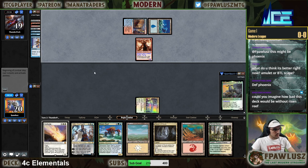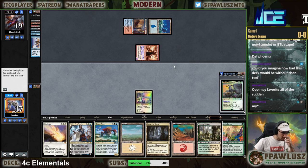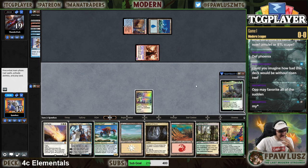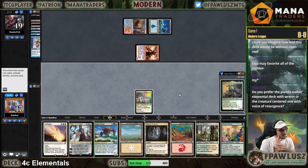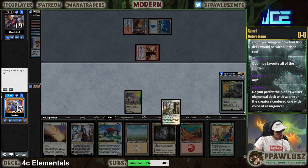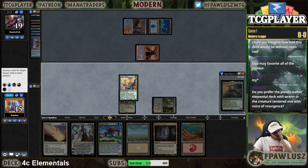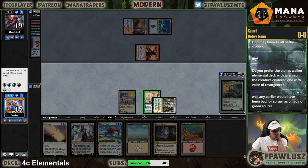Can you imagine how bad this deck would be without Recent Reef? Well, it wouldn't be a deck — that's like saying can you imagine how bad Amulet Titan would be without Primeval Titan or Amulet of Vigor? There's a reason why the deck exists, and it's those specific cards. Utopia Sprawl right on time! We have two draw steps to find Ephemerate next turn, so I think I should just do this. We probably want to name green — I think green is more necessary than blue.